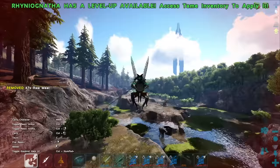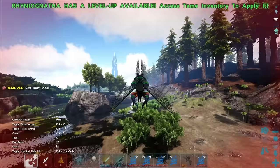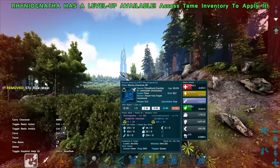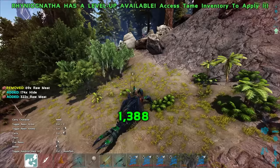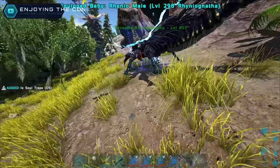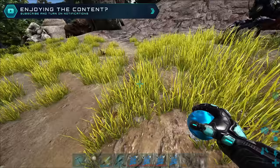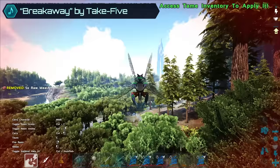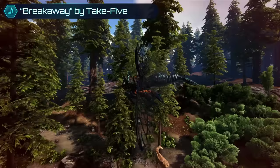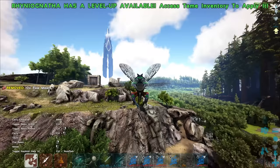All right guys, I think we're going to call it a day here. This took a long time to get going but we've got a really good one. We did nine attempts and got two maxed-out ones, which is absolutely ridiculous. The damage on these guys is fantastic. In the next episode we might explore what we can do with the Rhino — I'm thinking Desert Titan should be easy. If you have any ideas, drop them below. If you enjoyed the video and learned some stuff, hit the like button and subscribe. I'll catch you in the next one.